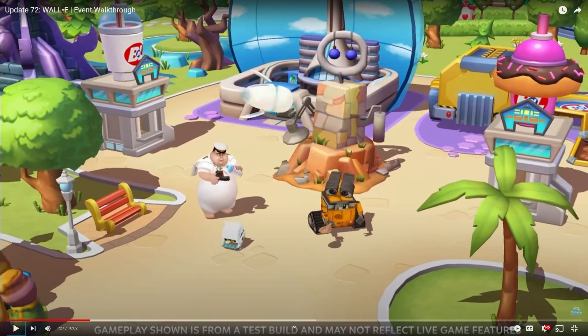The EVE decoration and concession stands are likely going to be in the Season Pass — this is the fifth one now. I'm going to guess they're going to keep WALL-E content in there, but the characters will be permanent content.